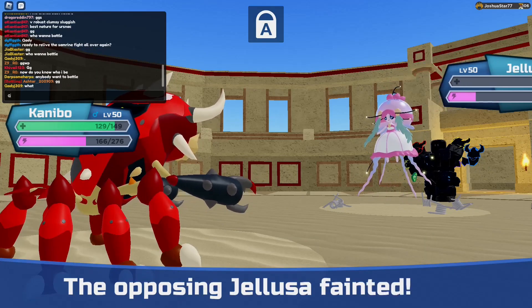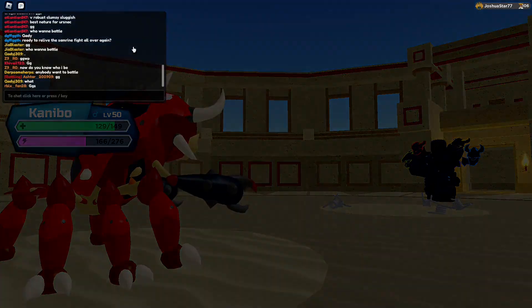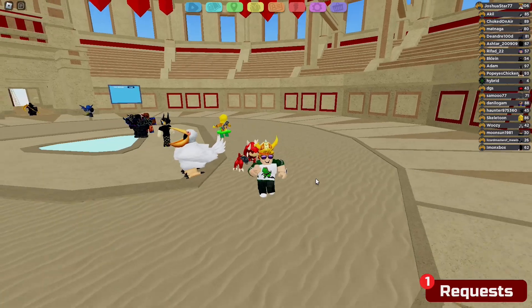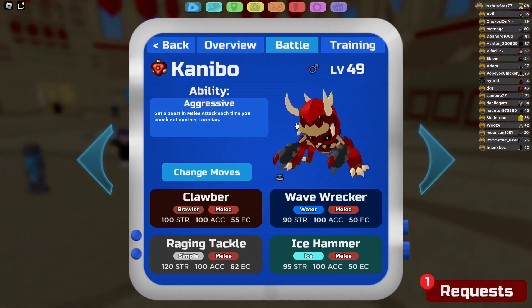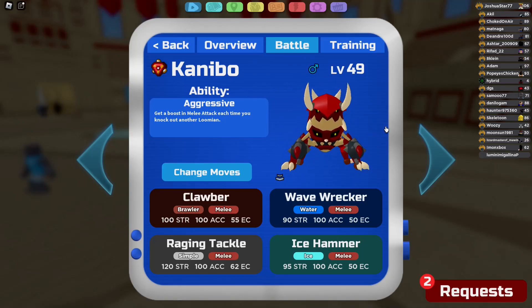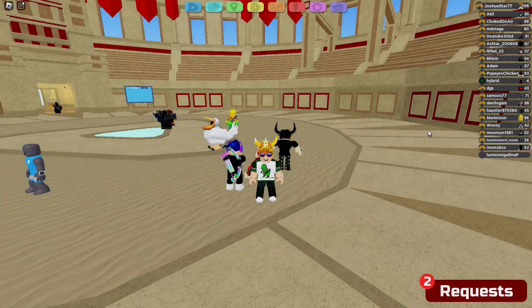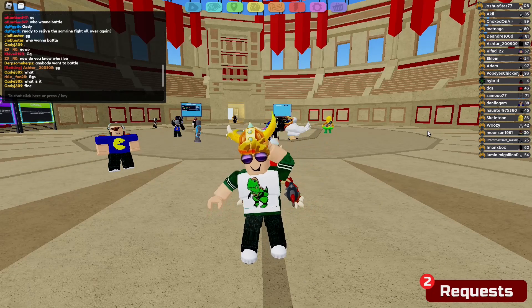Wow, Kanibo did very good late game today. But that's the thing — Aggressive Kanibo is restrictive to only use in the late game, while the Ambush one you can pivot in at any time and it can do some major damage on the switch. I think Aggressive is the second best ability compared to Ambush and Madcap, but I don't think it's quite as good as Ambush, though it's better than Madcap. Hope you guys enjoyed this video of me using Kanibo — I'll see y'all later. Bye-bye!